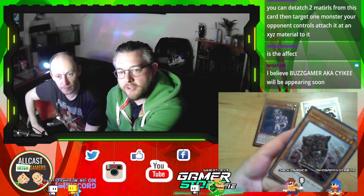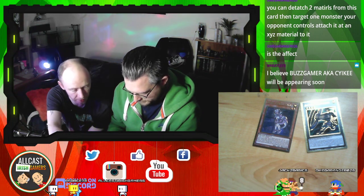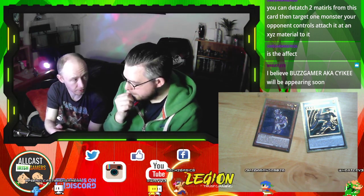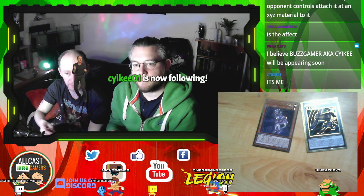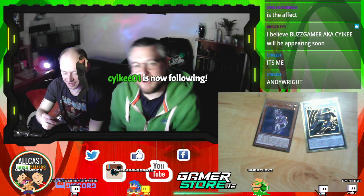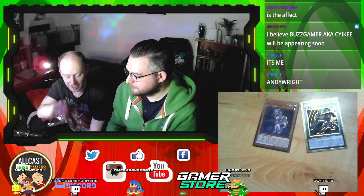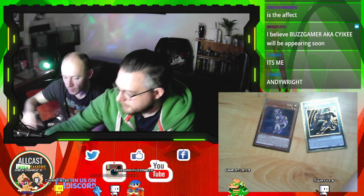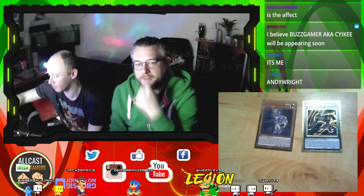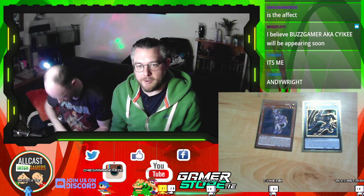He looks like Rhino from Spider-Man. They're good floodgates. I'll read his effect: neither player can special summon monsters except Earth monsters. And then there'll be other ones for other attributes. They're great floodgates in the sense that you will just shut your opponent down until they get rid of that card. So those are your two rares. I think I'm gonna go for the blue one — the Dark exceed. I feel like we need to use quicker pacing.